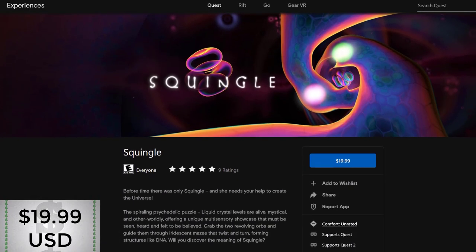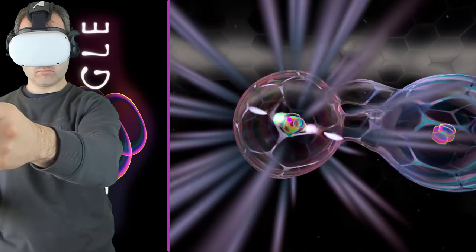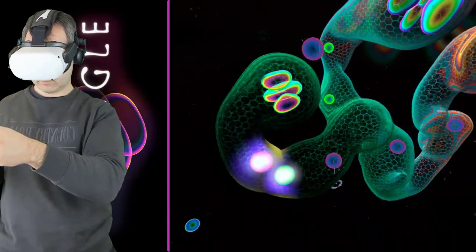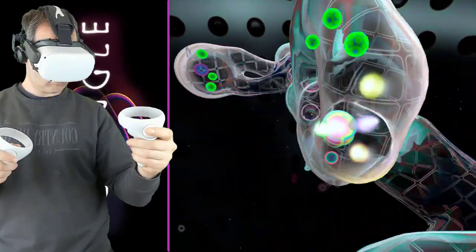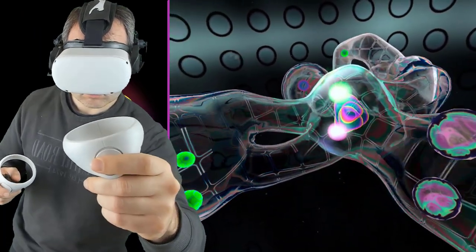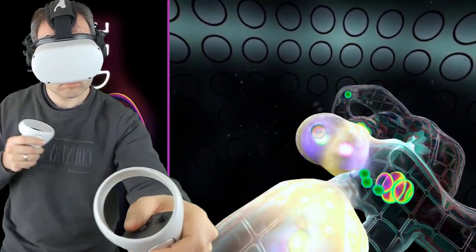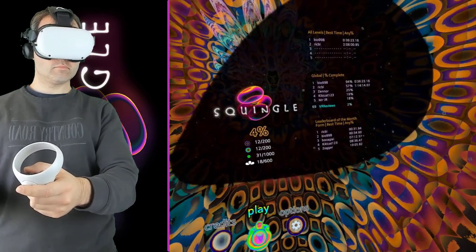Next we have Squingle. This is a unique puzzle game where you guide a glowing ball — or a couple of glowing balls — using your hand and the motion controller through a series of translucent tubes to reach the goal, which is another giant glowing ball. You have to do all of this without breaking the tube walls; if you break them you go back to your last checkpoint, so you have to be really careful. This is a really fun, relaxing, and challenging game. Squingle also has interesting obstacles — for instance, when you have two balls they rotate continuously and you have to wait for the right orientation before guiding them through the tubes. There are also competitive leaderboards, achievements, and you can challenge your own ghost from your fastest run.